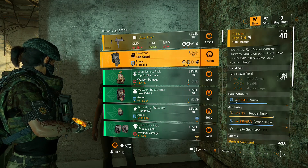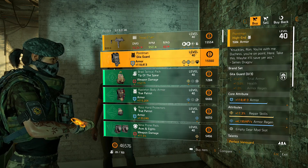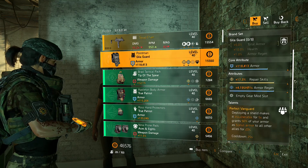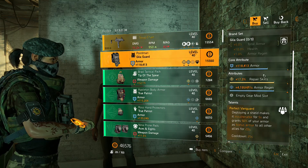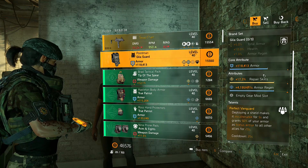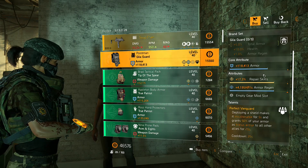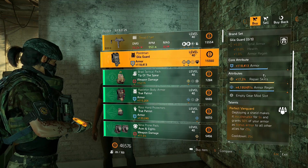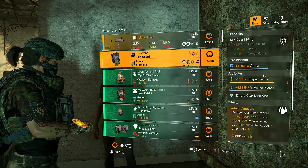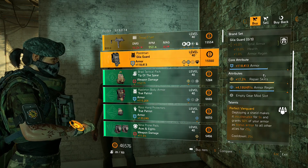We also have the Point Man, which is a best-in-slot tanking item, especially if you're looking to get into tanking. It comes with Perfect Vanguard: deploying the shield makes it invulnerable for five seconds and grants 50% of your armor as bonus armor to all other allies. Rather than just popping it on cooldown, ideally you pull out your shield at the right time to block burst damage. It really eases the load off your healer, especially in legendary content.